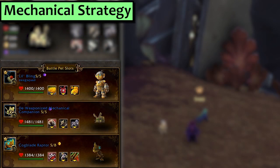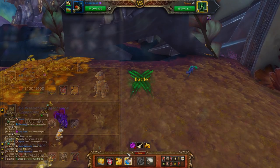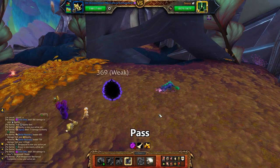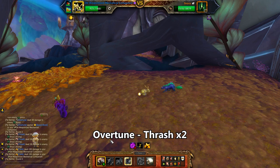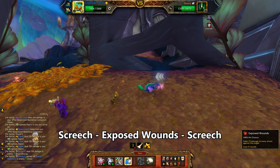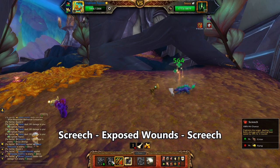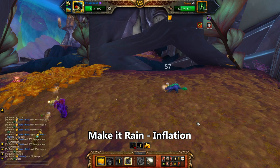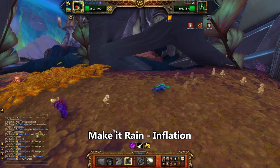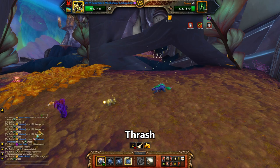Next is Mechanical, and this one's kinda fun. The first slot is Lil Bling with Inflation and Make It Rain. Second is a de-weaponized Mechanical Companion with Thrash and Overtune. Third, take your Cogblade Raptor with Screech and Exposed Wounds. Start with Bling and get swapped to the Bunny — use Overtune then Thrash twice. He brings in your Cogblade Raptor: use Screech, then Exposed Wounds, then Screech again. He's brought in Bling, so use Make It Rain, then Inflation. When Bling crumbles for the final time bring back the Bunny and use Thrash. Game over.